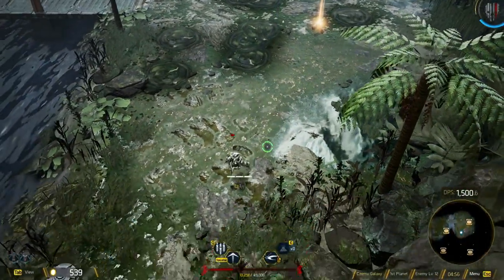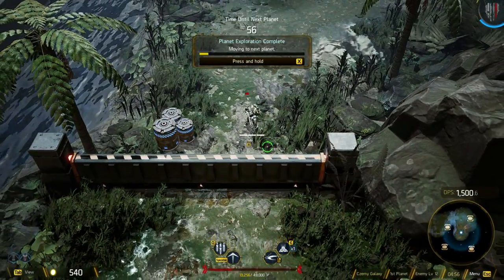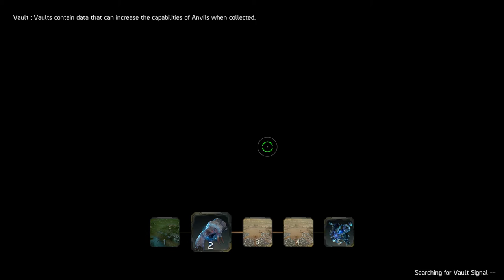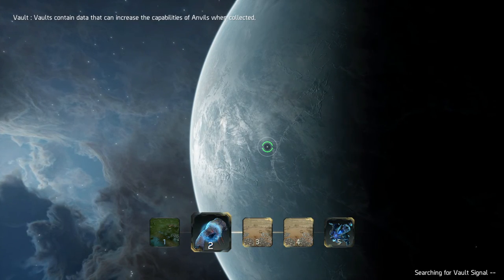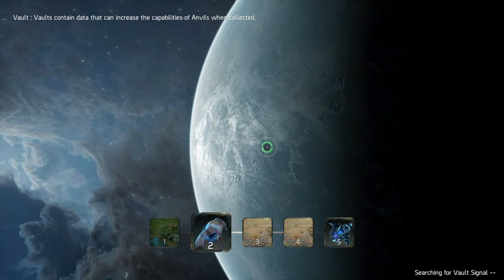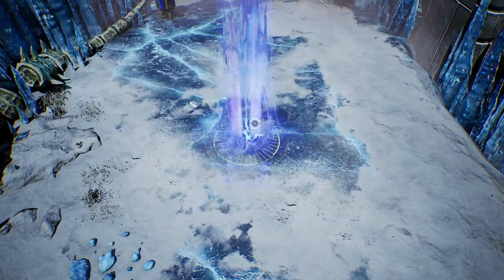Alright, I'm pretty low on health — let's get out of here. So it looks like the game goes by tiers and you just move planet to planet, or mission to mission. Starting planet exploration — that's pretty cool.